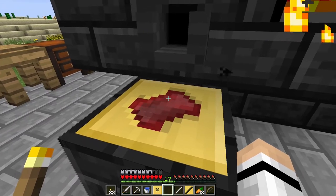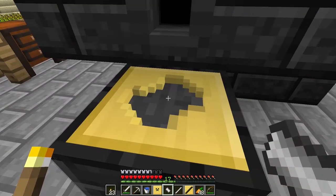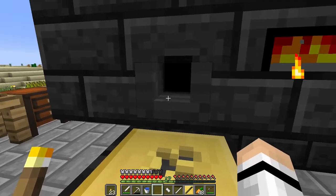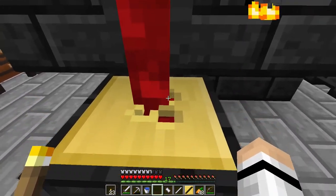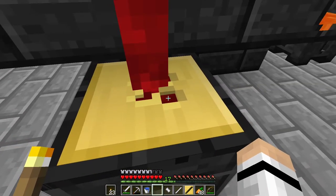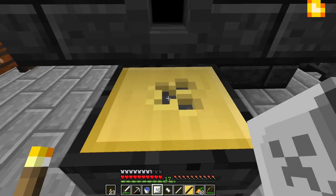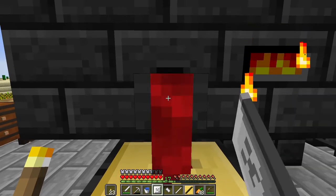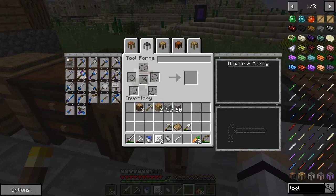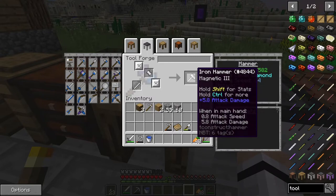Cool off - there we go. Pick that up and then plop down the large plate. We're going to have to make two of them. Wow, this is taking forever. Then we do it again. Now in the tool forge - hammer - put you there and put you there. And we got ourselves an iron hammer.